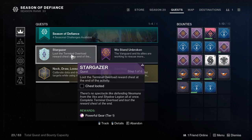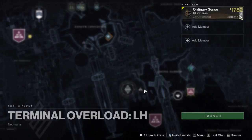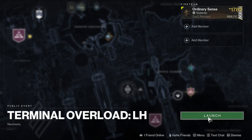Step one of the Stargazer quest is to loot the Terminal Overload reward chest at the end of the activity. We can select the Terminal Overload public event and launch it right from here.